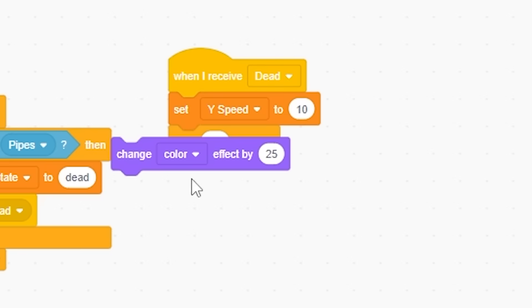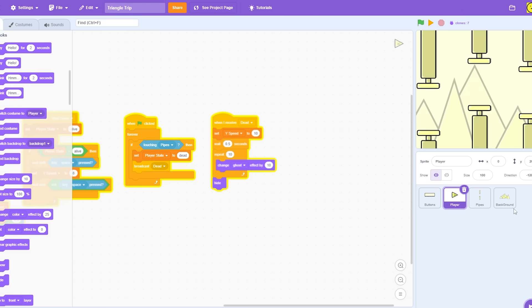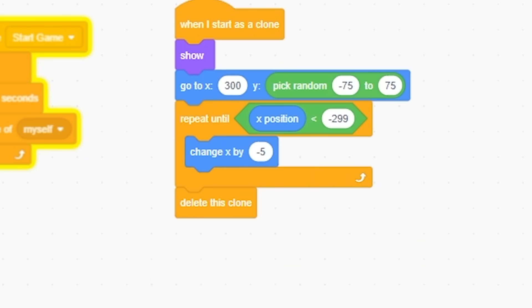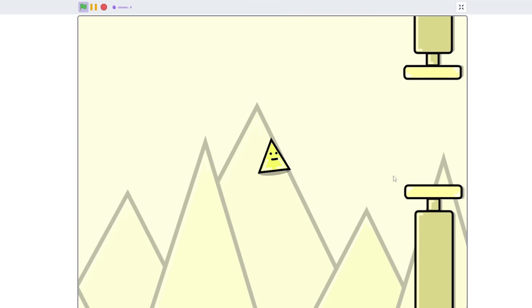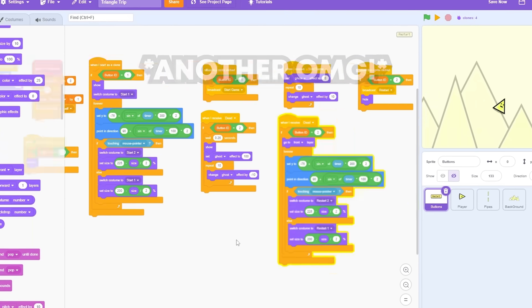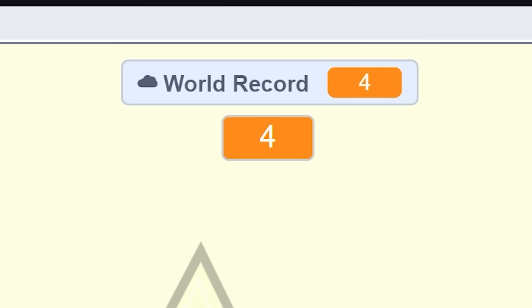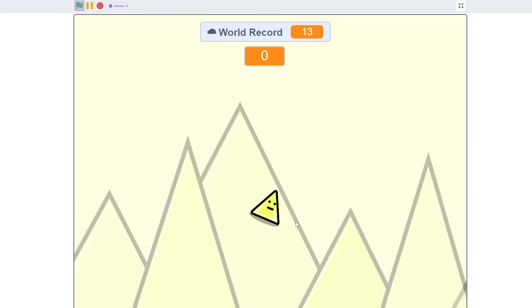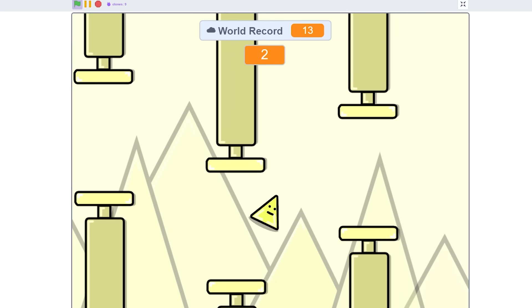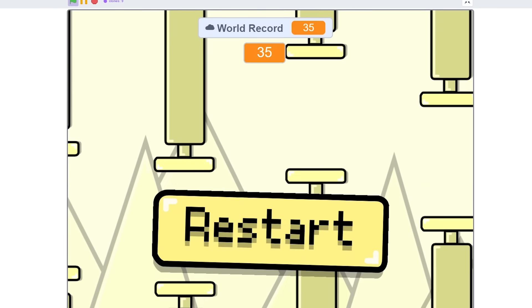When receiving death, I set Y speed to 10, wait 3.5 seconds, set ghost effect to zero, then change ghost by 10 ten times and hide the player. I make pipes stop moving when the player isn't alive by wrapping movement in an if-player-state-alive check. I'll duplicate and add the restart button logic. I had a bug which I fixed, then added sound effects, music, a title screen, score display, and a world record tracker — finished just in time. Here's the finished game: Triangle Trip!